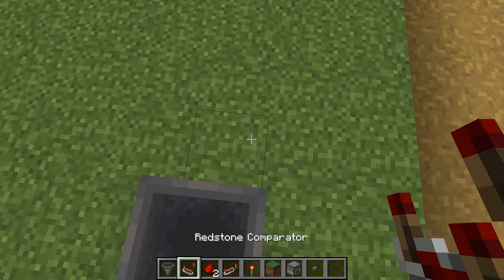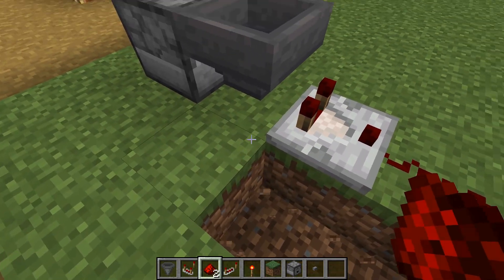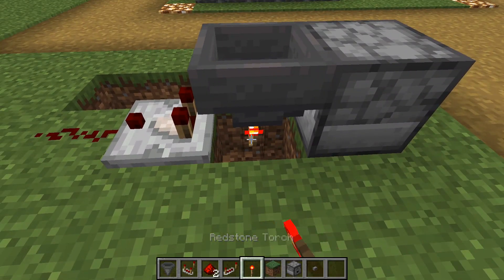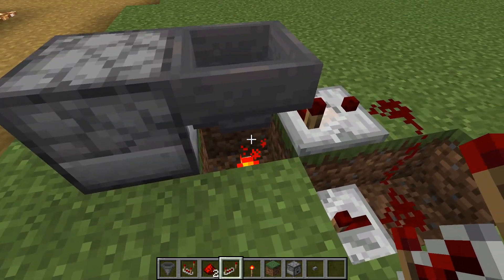Then you want to take the comparator and place it here. Then take redstone dust right here, break these two, break that one, put a torch like that. Take a redstone dust here, repeat it there, and that's pretty much done.